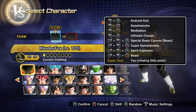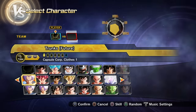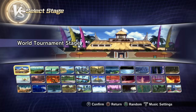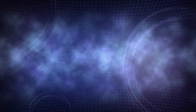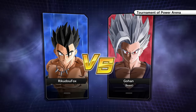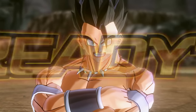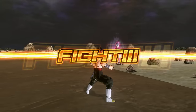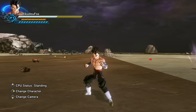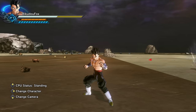I went ahead and equipped Meditation since that gives me full ki as well. This is literally beyond Ultra Instinct. Let's go ahead and fight Beast Gohan. By the way — did you guys drop a like on today's video yet? If not please do so. I should probably equip the super soul 'Power, Power, A Lot of Power' — that's Krillin's super soul — which will increase my stamina and ki even more. I do have a plus-five QQ bang into stamina.